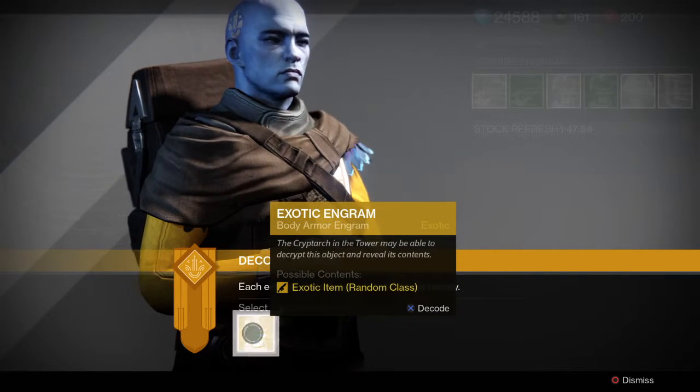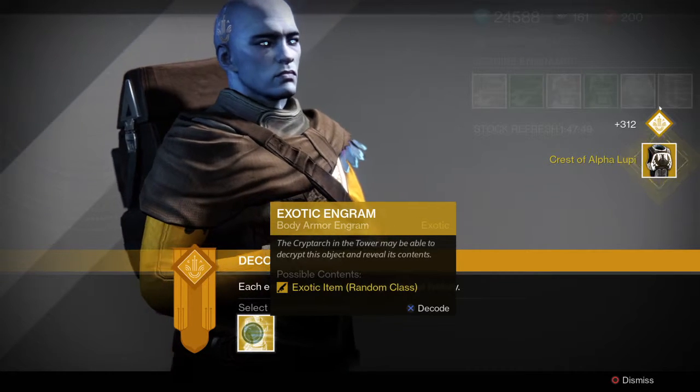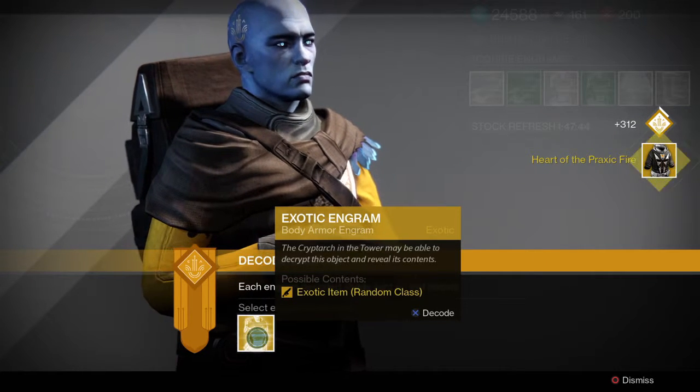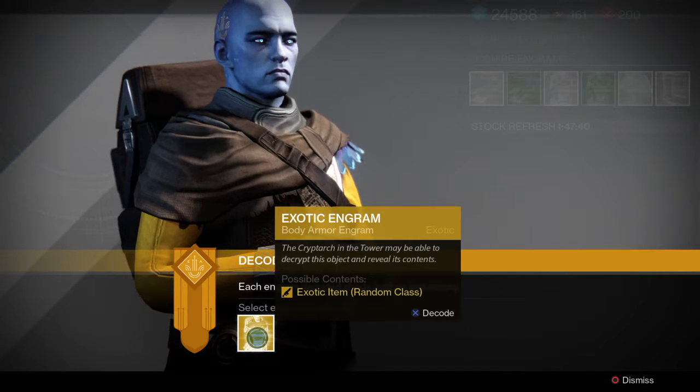Next engram. Crest of Alpha Lupi for the Titan. Don't have that, but very much needed. We go to the third. Heart of Praxic Fire for the Warlock. It's a shame I already have it. Probably dismantle.